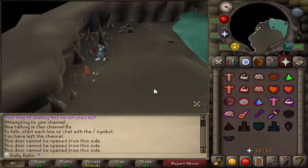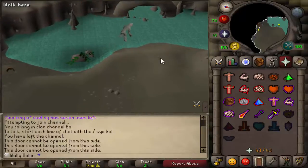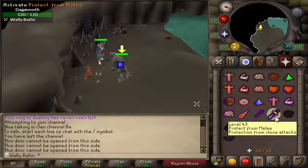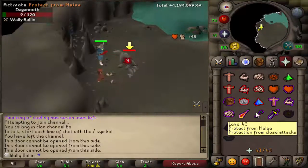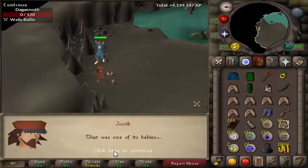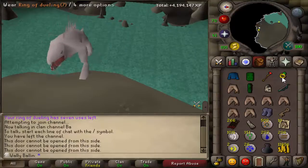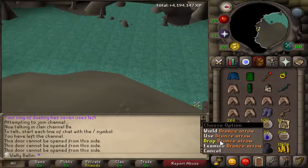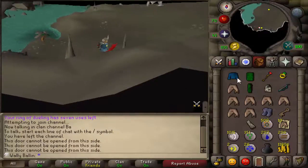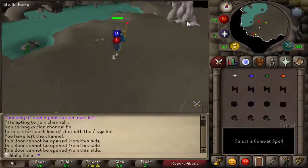The next quest was Horror from the Deep. Since I'd already completed the Alfred Grimhand's Bar Crawl mini-quest, it was time to do this one. I could have done this quest a long time ago — honestly as far back as Day 20 — but I'm doing it now on Day 45. There are a lot of things I could have got done in better time.